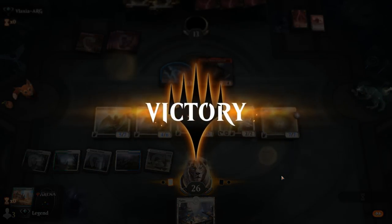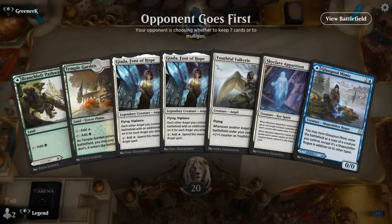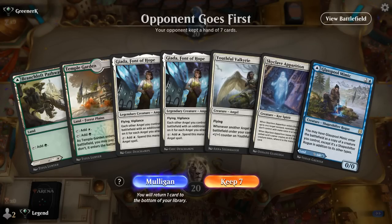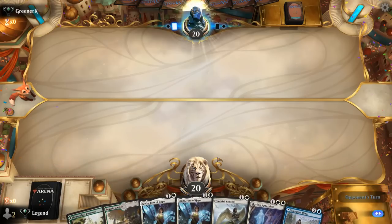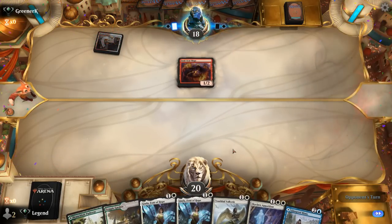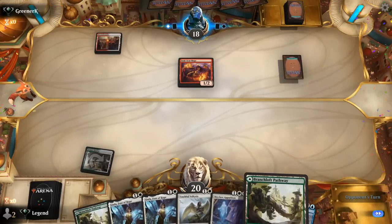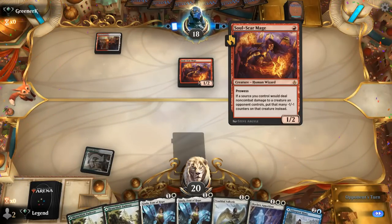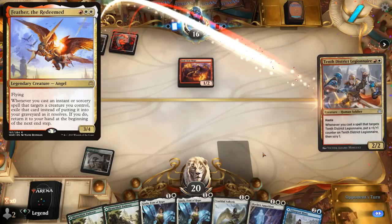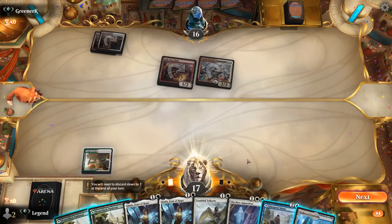On to the next one. We're on the draw with a keepable if unexciting hand. We can play a turn 2 Janna and we're not too sad if it gets removed. We'll hang on to Glasspool Mimic. Up against what may be a Feather deck — Red-White — and a Legionnaire definitely points towards Feather. Hopefully they don't have the namesake card, though we do have Skyclave to maybe get rid of it.